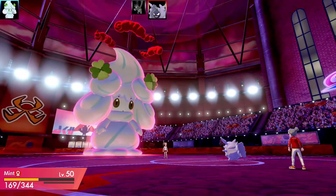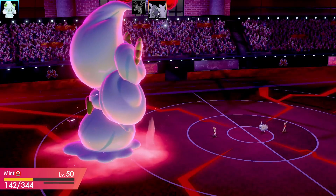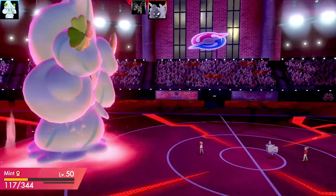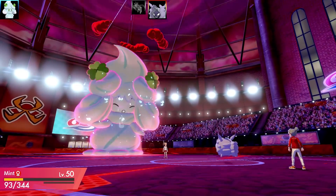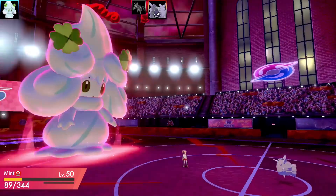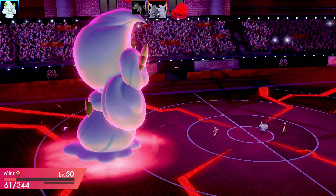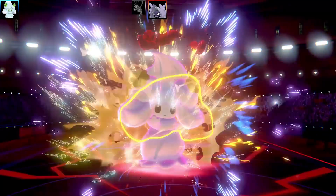It turned out to be a physical Cloyster. It fires five Icicle Spears in a row because of the Skill Link ability. Look how much difference that attack drop actually made — because that was five hits there and I took it well. I think that would have nearly beaten my whole team if I didn't get that attack drop.